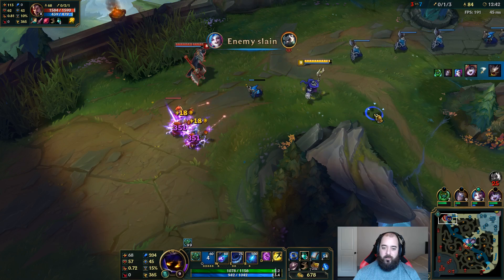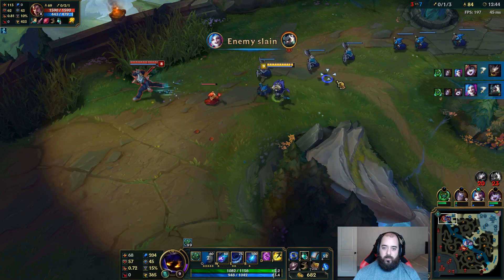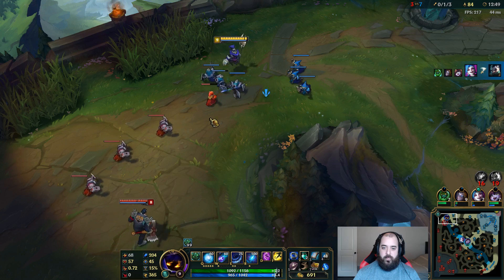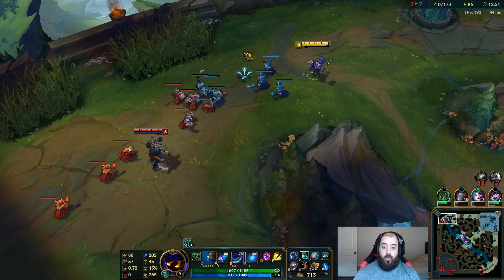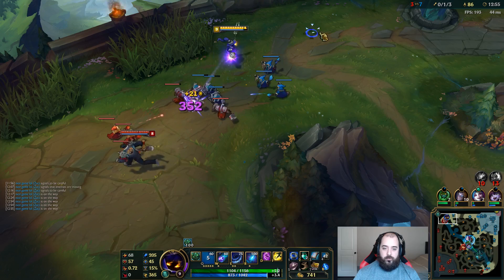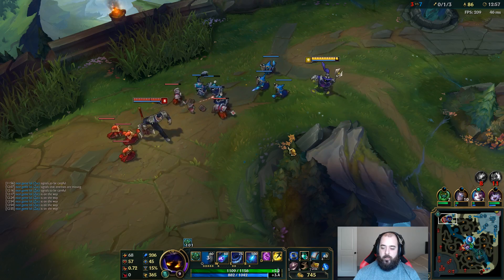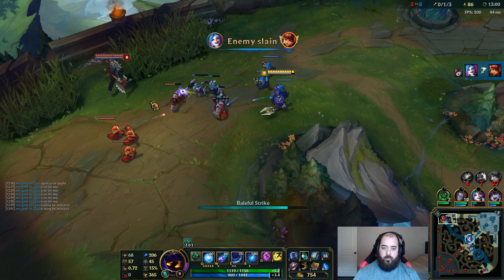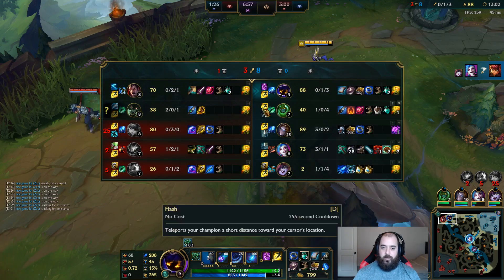That's why this matchup is solid — I can stay out of range. His grab is really short range; it's good against champions that are also short range, like Gnar. Obviously any melee matchup is really good against him. I'm like Nasus basically — an infinite stacker. I'm up in CS.